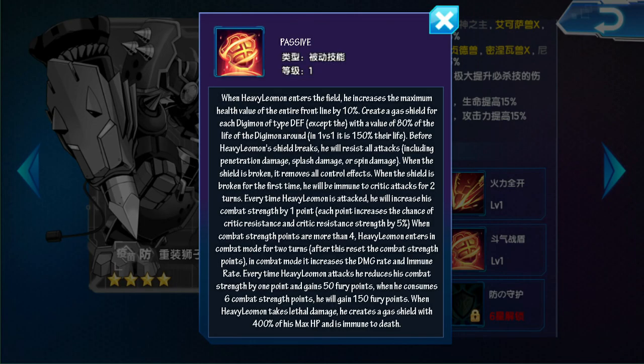Pasiva: Cuando Heavy Limon entra al campo, incrementa al 10% el valor de la vida máxima de toda la línea frontal. Crea un escudo de gas por cada Digimon de tipo defensivo, excepto él, con valor al 80% de la vida de los Digimons alrededor. En 1 contra 1 es un 150% el valor de su vida máxima.